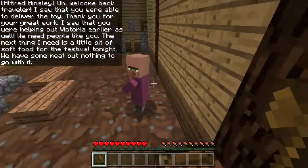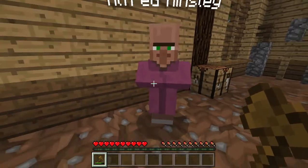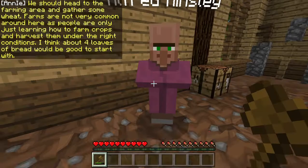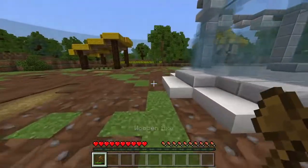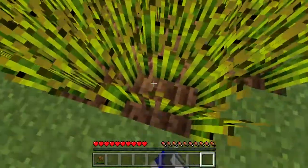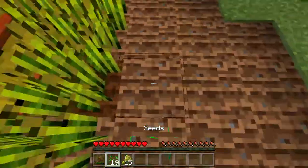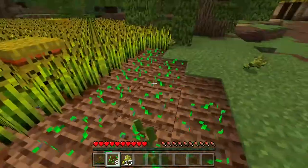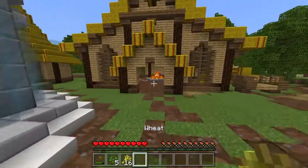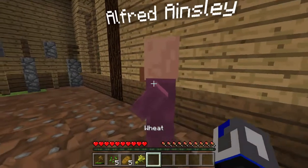Back at Alfred — he says he saw us deliver the toy and help Retoria. Now he needs us to go to the mining area and gather food, since farms aren't very common and people are just learning to farm crops. He thinks four loaves of bread would be a good start. There's a farm over here, so let's collect some wheat. Wait, how many did he say? Four — we're good, we have enough. Perfect, we're ready to craft the bread.